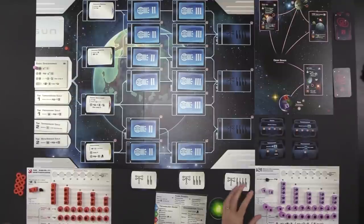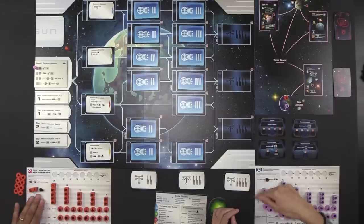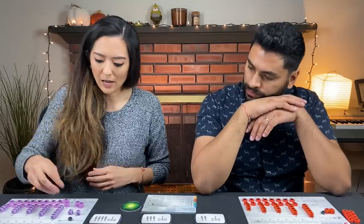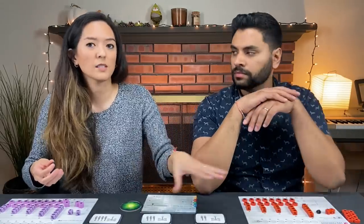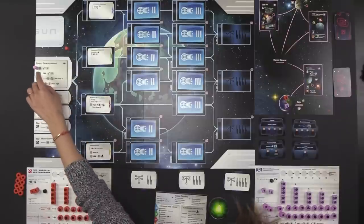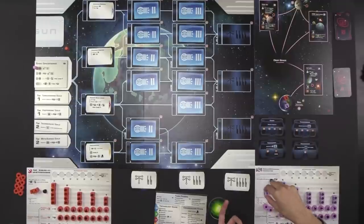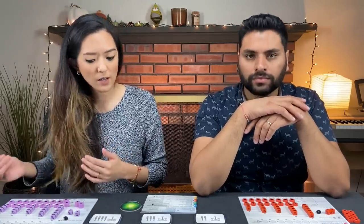Our player boards are divided into distinct areas. Anything in the top left-hand corner in this box is your population that is available to you. Population is one of the main resource types in this game. The other type is ore, which is more like a currency — what you spend to do certain actions. All of the costs will be listed on the actual action type. Anytime you see the person symbol on the action, you have to take one of these population cubes from your available box and place it in that area.